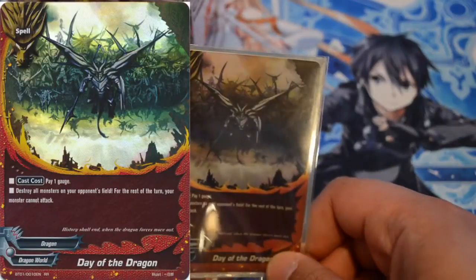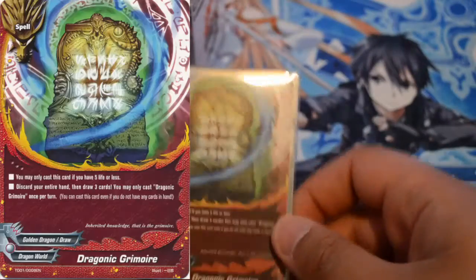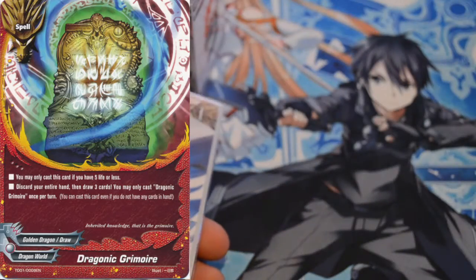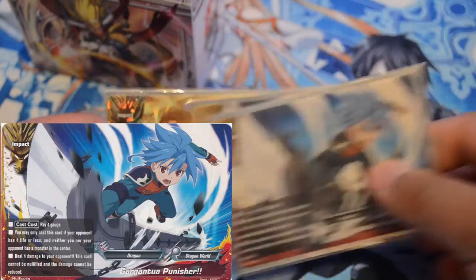Day of the Dragon to wipe the field and hit with a Drago Breach — that's 3 damage. Only one of these since it's more of a late game card. Dragonic Grimoire as well. Then I play 3 Impacts: 2 Gargantua Punishers and a Dragonic Punisher. Pretty good — decent deck style. The goal of Dragon World is supposed to be Rush and Aggro, so you play it like that.